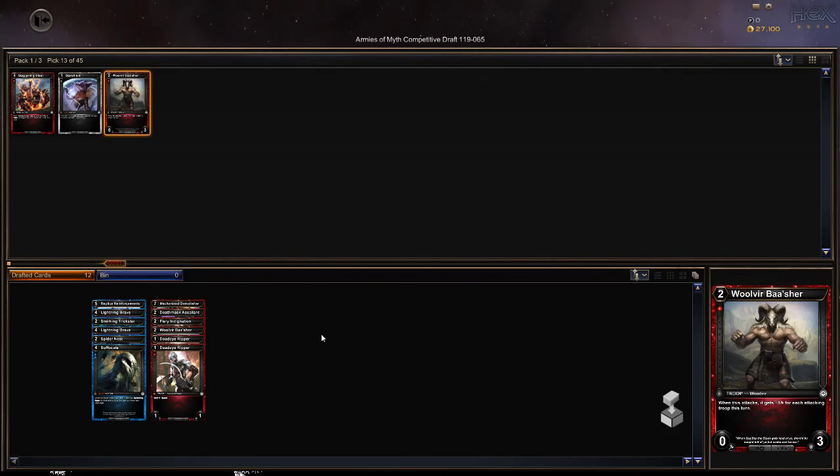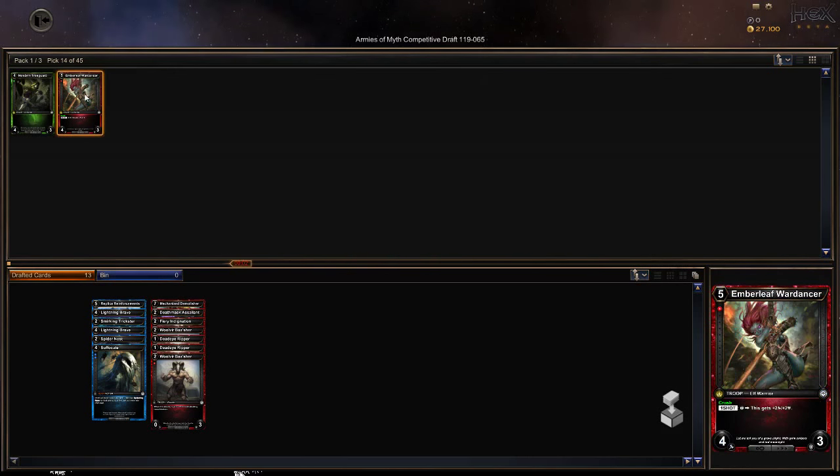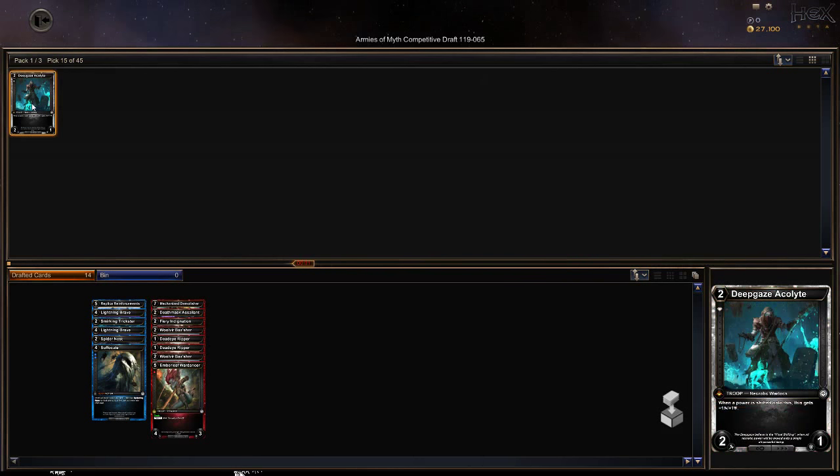This speaks well of the person to our left — they'll probably continue to pass us good red cards. The rare we got in our first pack was Replica: create a replica of troops you control, and each troop you control shares a trait with it, and put those in your hand. Ember Leaf War Dancer is fine, and then this is just trash from the last pick.